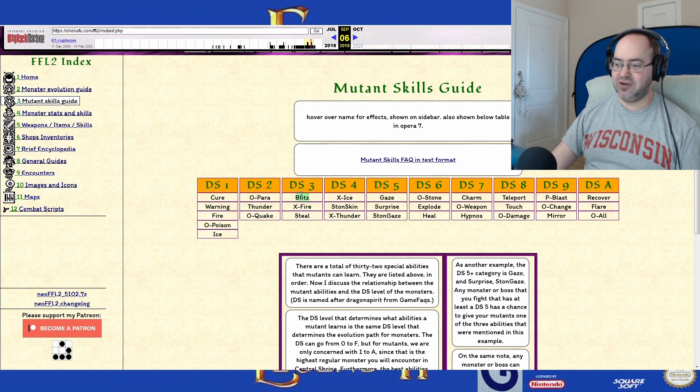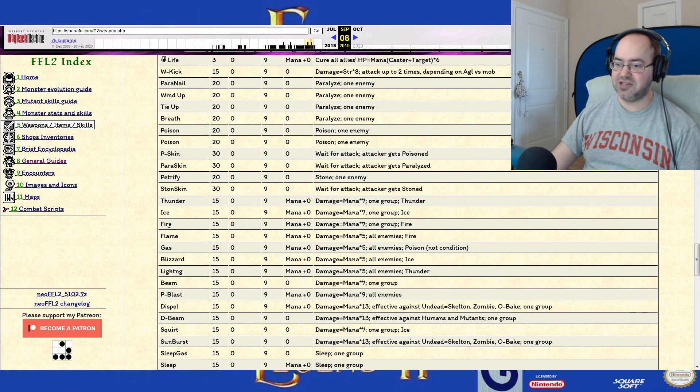To be fair, we got tons of Blitzes. Did we ever get Weakness to Fire? Never got Steel. We got Stoneskin. Looking through the list, it shows all of them, including Flare and Protect or Strong Against All. No Flame — no Flame — which is what our female mutant has. It's the fire spell that attacks all enemies.